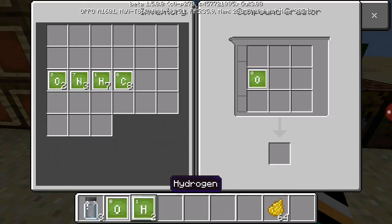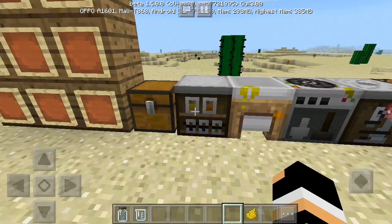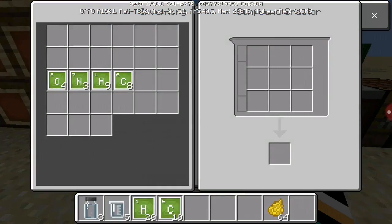We need to do two oxygen and two hydrogen, then you grab one of those. Then you need 20 hydrogen and 10 carbon. After that, you go to the same place and do what I do in the video — just keep tapping.